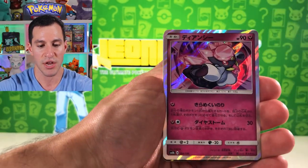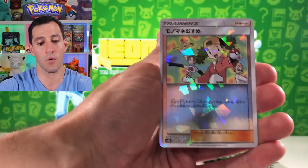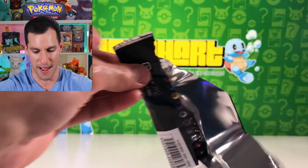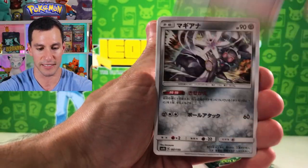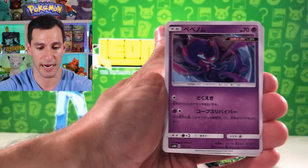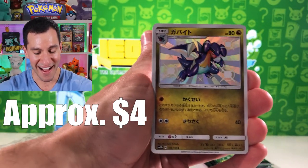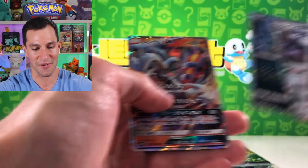It doesn't matter where you are, you have to yell out Space whenever we pull that card. There are quite a few GX packs left, that means there are still some shinies out there. There it is — a shiny! I will take it! Magnezone and a Guzzlord — just like that the shinies come naturally.